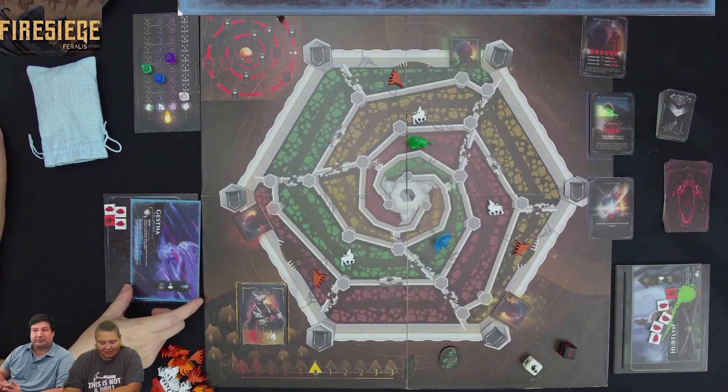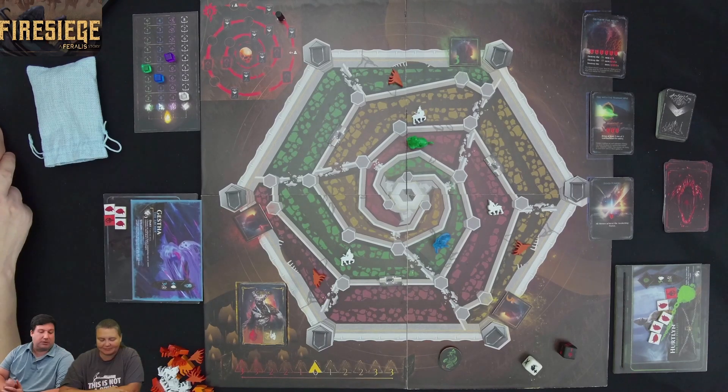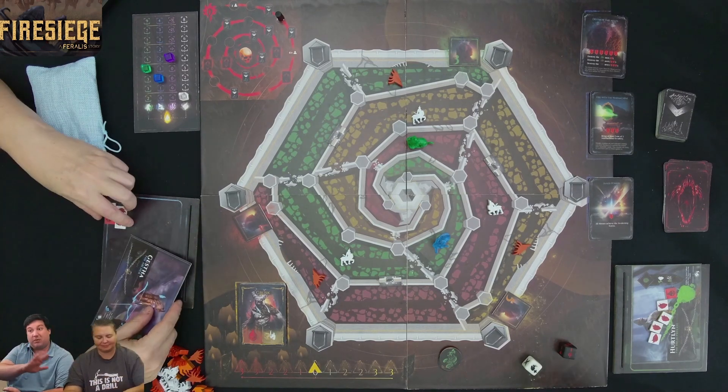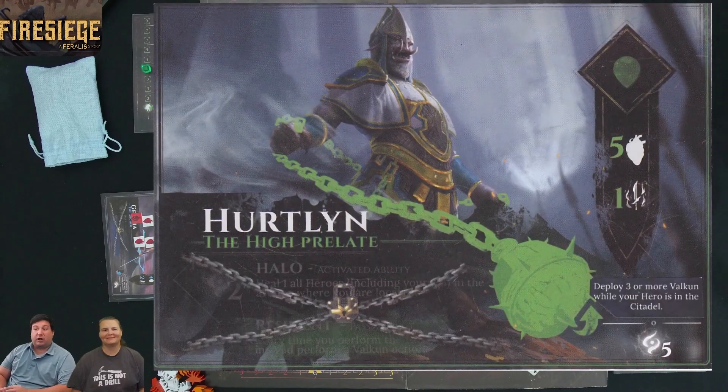The Dart ability turns on a ranged attack. Right now we start in our normal state, so that's one of our goals — if everybody can flip, we'll get one banner. For my character, I'll be playing as Hurtland the High Prellant. I have five health and one attack. If I can deploy three or more Velkin while I'm in the Citadel, I can ascend — or I can spend five white energy.